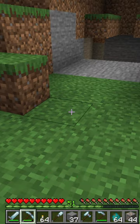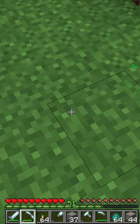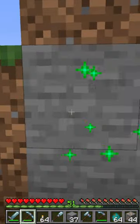The ore scanner, when you right-click the pickaxe, will highlight any ores in the world. Simply go looking for them once they've been identified.